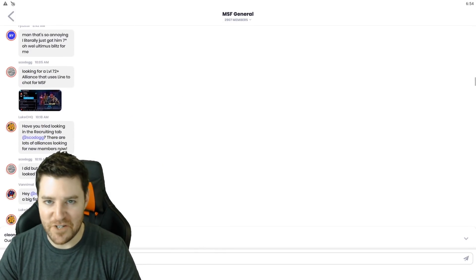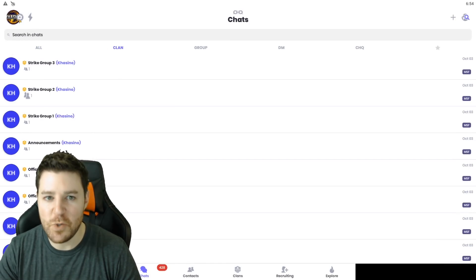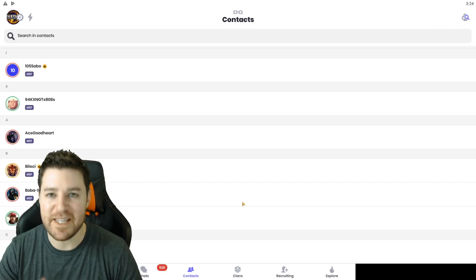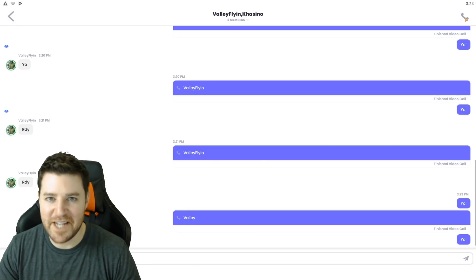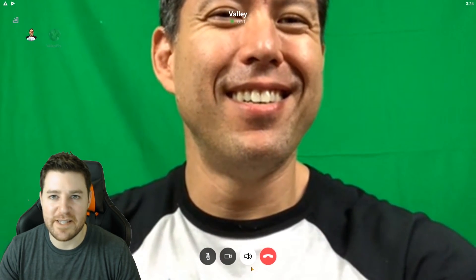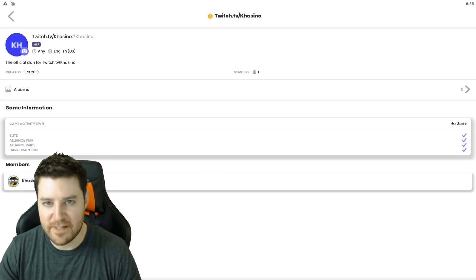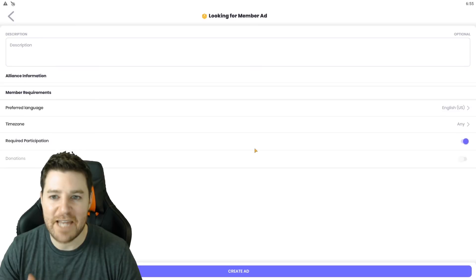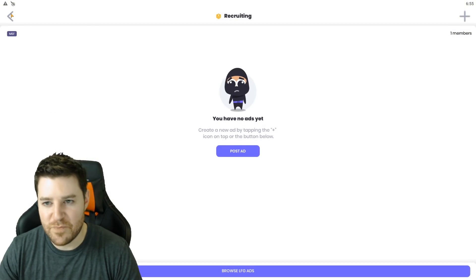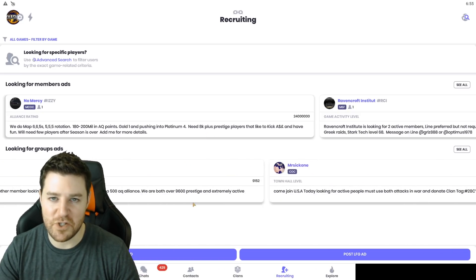This video is sponsored by Clan HQ. Clan HQ is a fully featured messaging app with all your favorite features, plus features specific to MSF, including recruiting tools and alliance management tools, designed specifically to meet the needs of mobile gamers. When you set up an alliance with Clan HQ, you can assign leaders and officers, it'll automatically create leadership channels, you'll always see the same name members use in the game, and you can remove a member and they'll automatically be removed from all your team chats. For recruiting, you can view looking-for-group ads and post your own looking-for-members ad, and auto-filter ads to your game or alliance profile to immediately browse the best candidates. I've put a link to Clan HQ in the video description below.